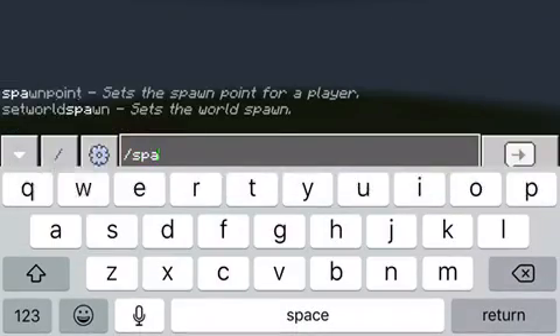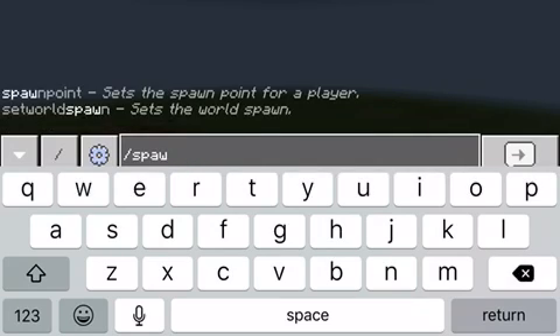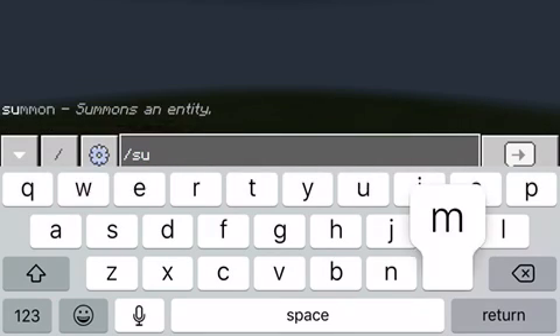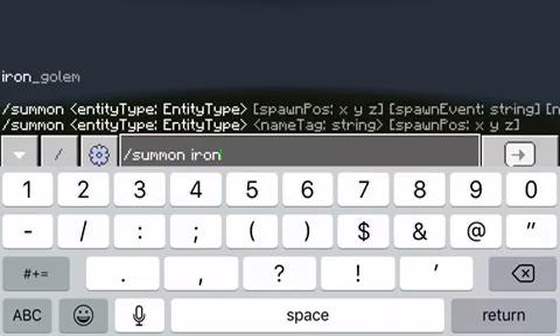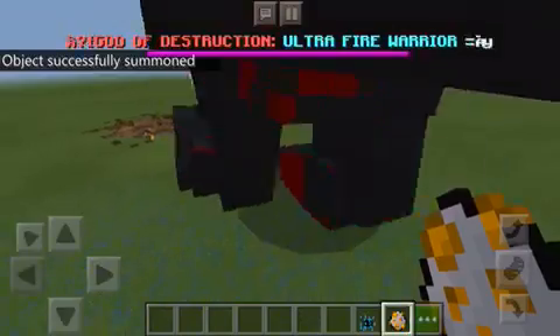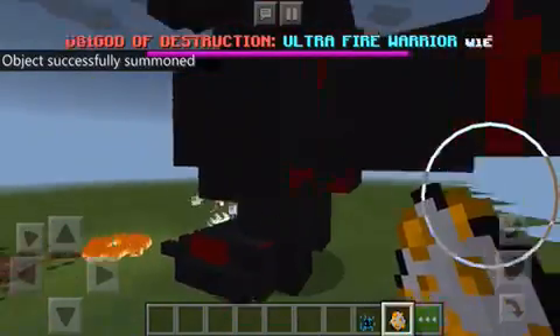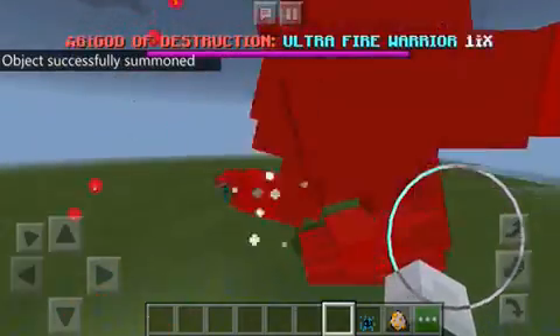Let me do this — summon Iron Golem. Alright, so here is Shandakzilla. Let's see who wins this battle. Shin Godzilla vs. Ultra Fire Warrior.